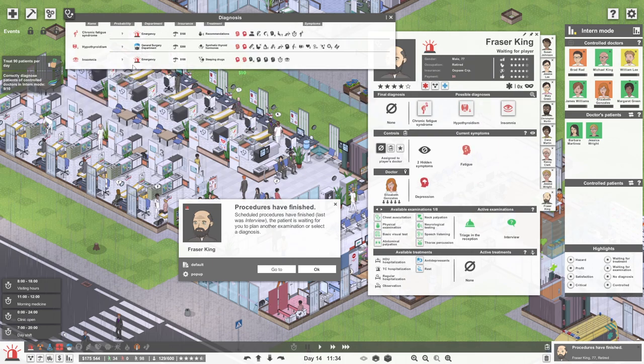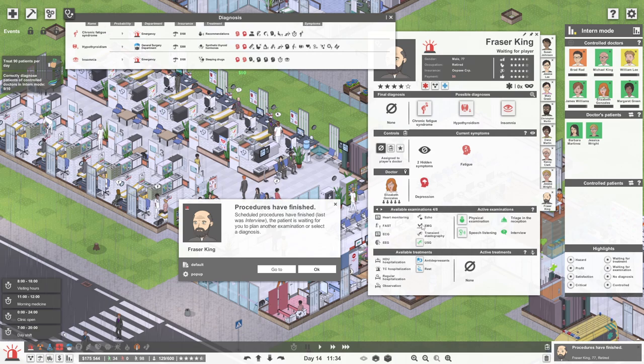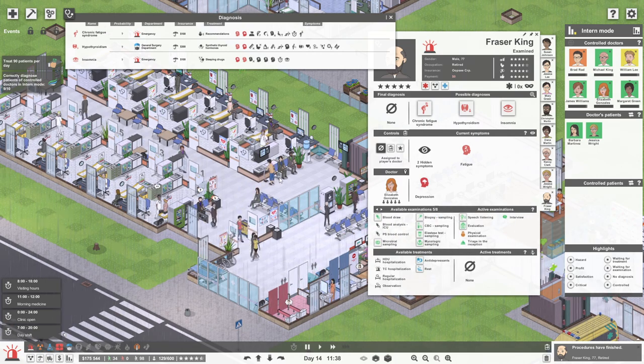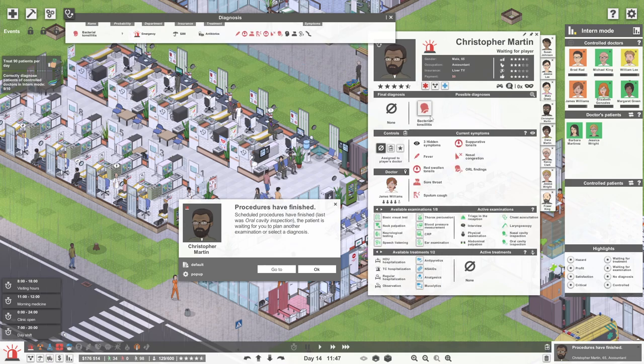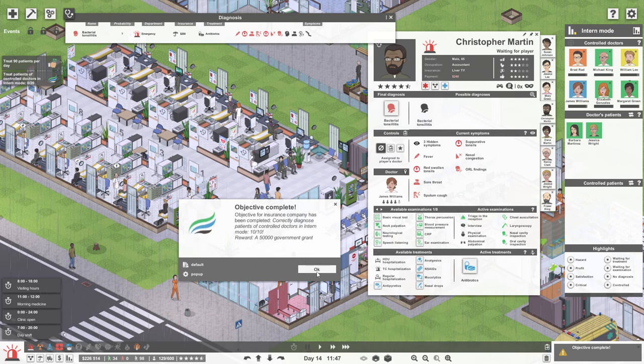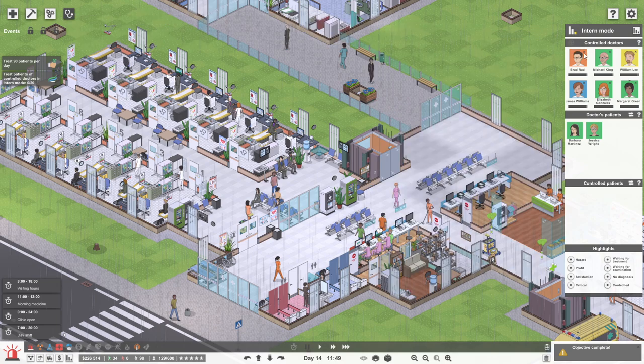Fraser King here could have any of these diagnoses, so let's do some basic tests — physical exam, basic visual tests, evaluation, speech listening. We need to diagnose one more patient and we've done our first Oopsie Corp objective. Christopher Martin gets antibiotics — that was perhaps the worst joke I've ever told. That unlocks $50,000. So now we need to treat 20 patients in doctor mode. I'm going to close doctor mode for now — I don't want to completely saturate you guys with it.